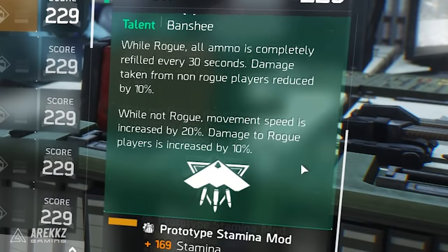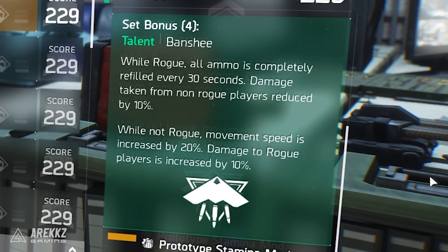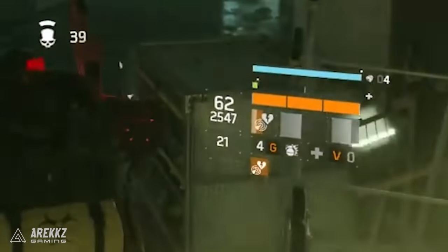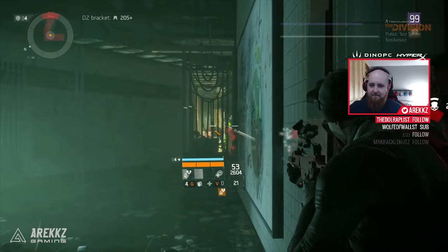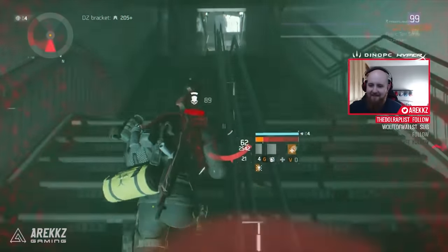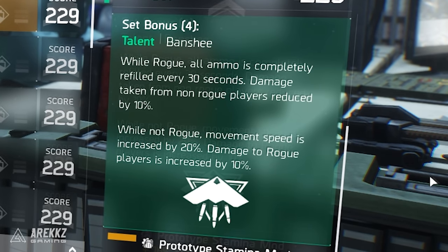As for the four-piece set bonus, this is going to change slightly but let's go over it as it currently stands. It has two different modes depending on your state. If you are rogue, then every 30 seconds it completely refills your ammo. This is important because if you're rogue and trying to survive a manhunt, you can't go into the checkpoint to restock, so if you run out of ammo there's very little you can do. On top of that, whilst in rogue status, damage taken from non-rogue players is reduced by 10%. It's not a huge margin but it basically means if you happen to be rogue and trying to run away and survive, you'll have a little bit more protection.